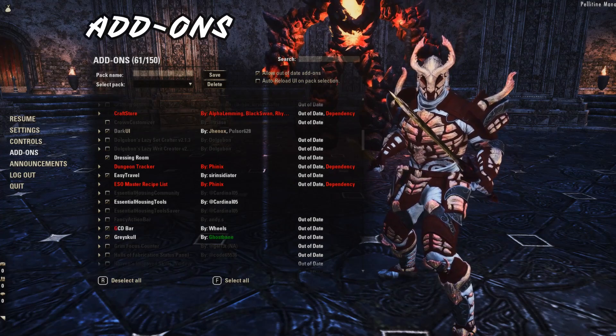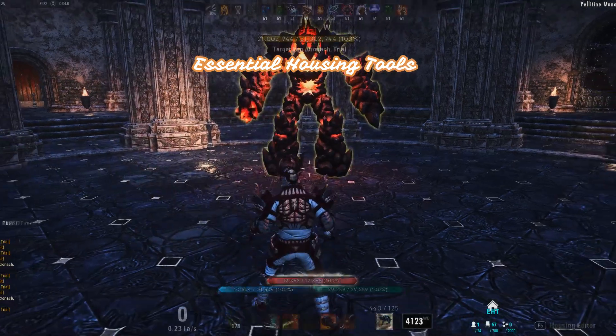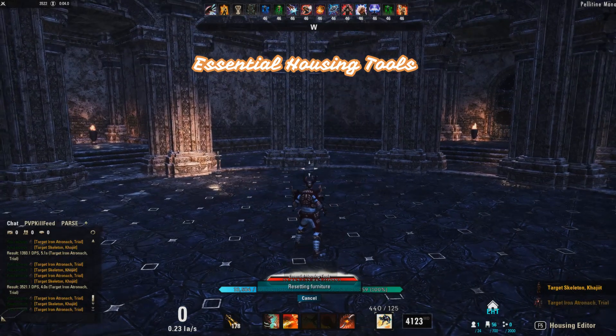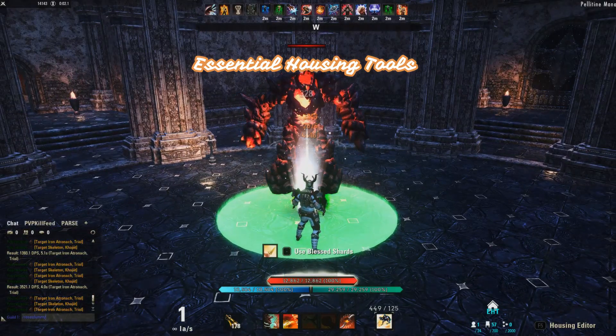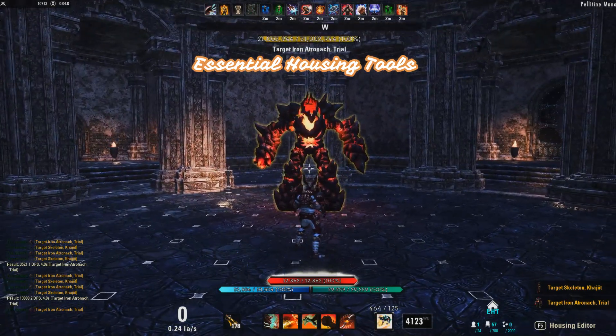Now I'll go over the add-ons. The first is Essential Housing Tools. This is one of the biggest time savers as it has a function where you can type 'reset dummy' and it will automatically reset the dummies in your house. This also works in combat — you just type 'reset dummy', it automatically pulls you out of combat, resets the dummy, and puts it at full health.